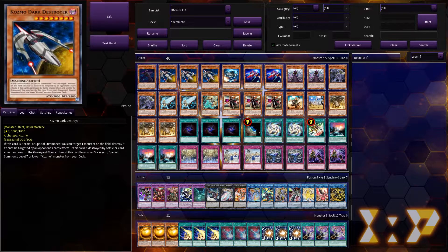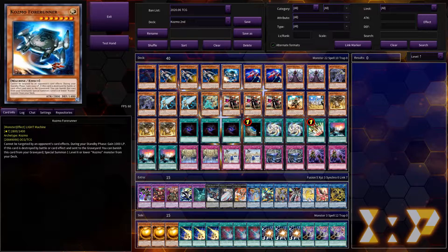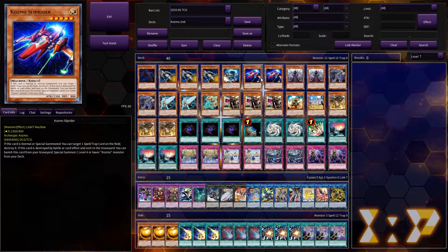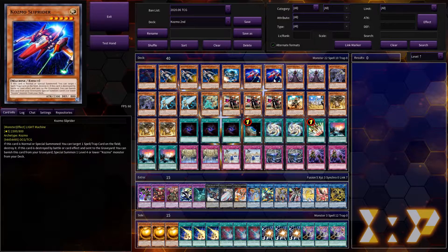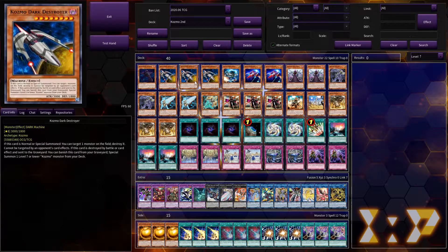Three Dark Destroyer — best card in the archetype. Non-targetable, when special summoned it pops a card, and then it floats down into another card, which is wonderful. Forerunner is again non-targetable, gains you LP, and then he floats. Slip Rider is really good — this is how we're going to be making our Cyber Dragon Infinities and our other Rank 5s. He has spell or trap destruction, so him and Dark Destroyer — what you often do is make Slip Rider, destroy itself and Dark Destroyer, then float down, which is great.